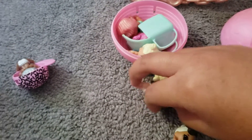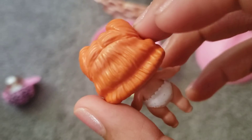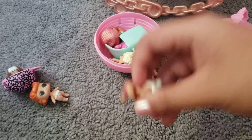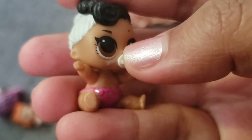So first one that pops out from the abandoned section is Jitterbug. She's in bad condition — like I said, I got these at a trade or found them in random places on the ground. Her passy fell off on this one.